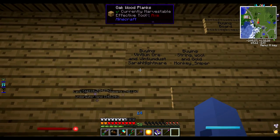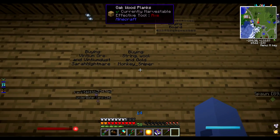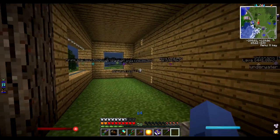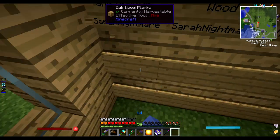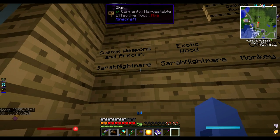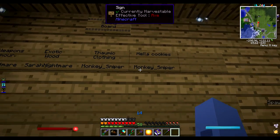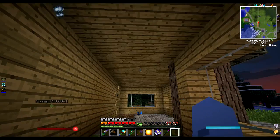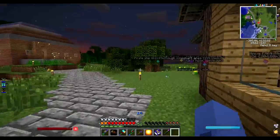I've got like I'm buying Vintium Ore and Vintium Dust. And Josh, who is Monkey Sniper, who's buying string, wool, and gold. And we've got some selling stuff. Like I'm selling cool stuff because I'm like the server's blacksmith - I've got cool custom weapons and armour and exotic wood. And we've got hella cookies for sale from Josh, so maybe I'll buy some. Just maybe.